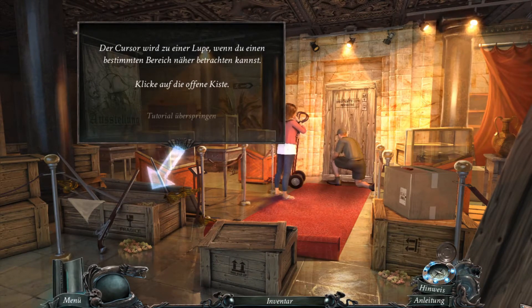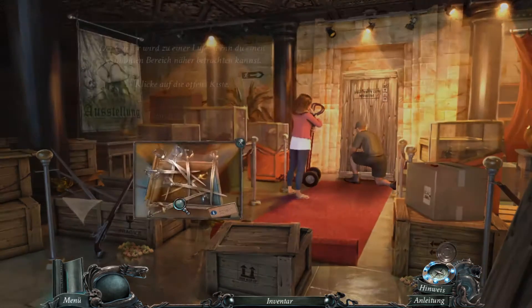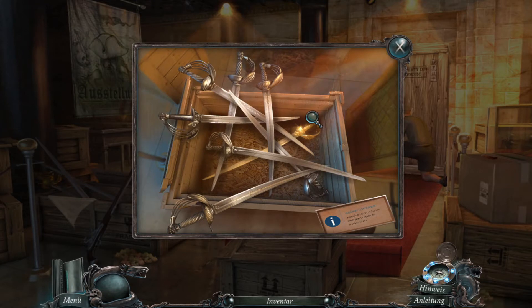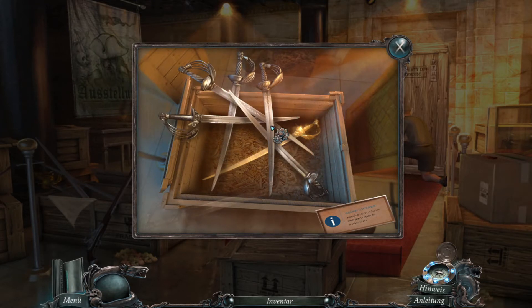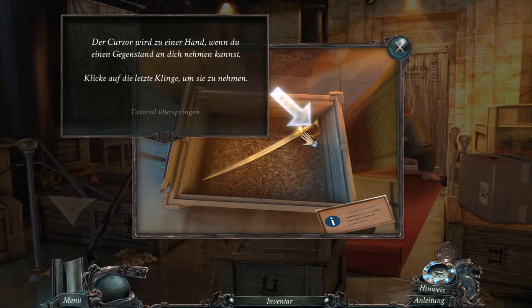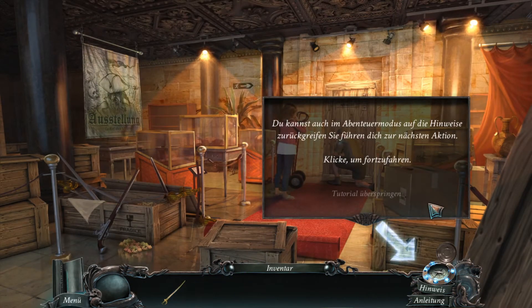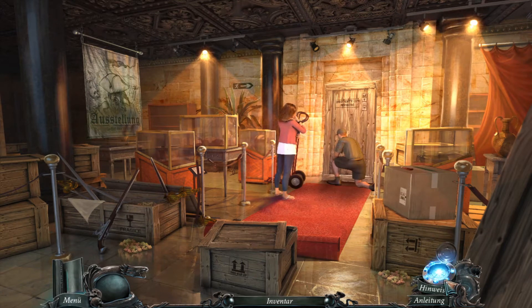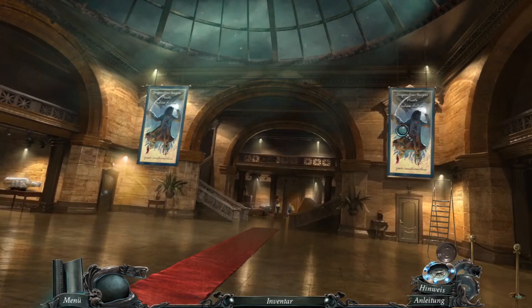Der Cursor wird zu einer Lupe, wenn du einen bestimmten Bereich näher betrachten kannst. Klicke auf die Kiste. Der Cursor wird zu ein paar Zahnrädern, wenn du mit einem Gegenstand interagieren kannst. Klicke in der richtigen Reihenfolge auf die Kiste, um auf den Boden der Kiste zu gelangen. Das klappt ja eigentlich schon mal ganz gut. Du kannst auch im Abenteuermodus auf die Hinweise zurückgreifen. Sie führen dich zur nächsten Aktion.